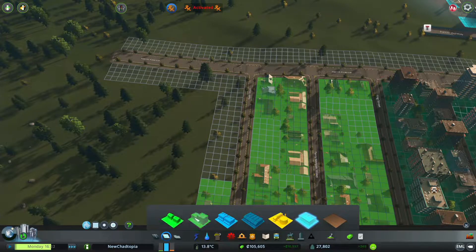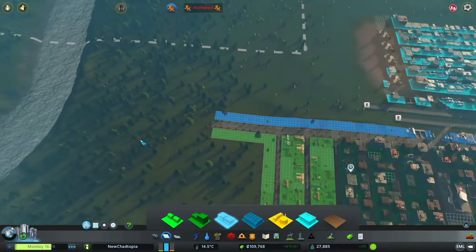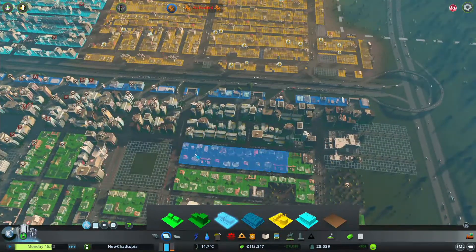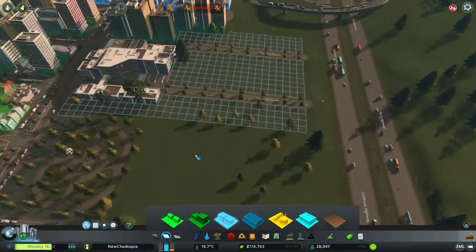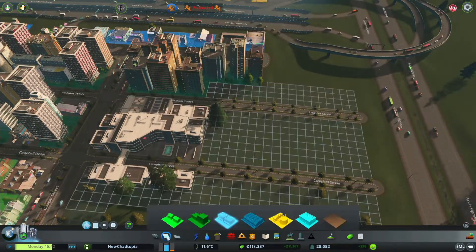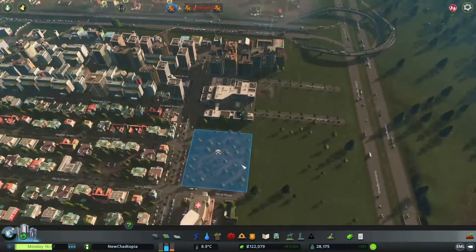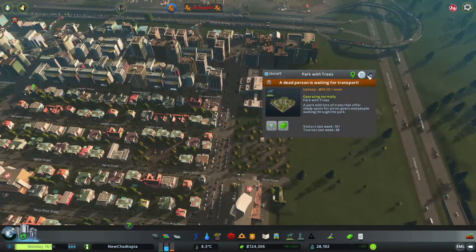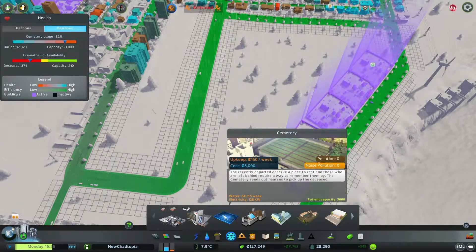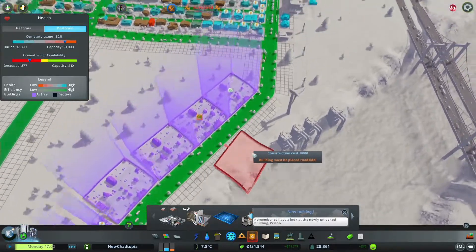Let's put in some more there and some more commercial here. That's the university hospital — what I think I'm going to do is put some commercial stuff around it just so they've got stuff to buy. Dead person waiting for transport. 17 capacity, 17,000 buried — wow, that's a lot of buried people.